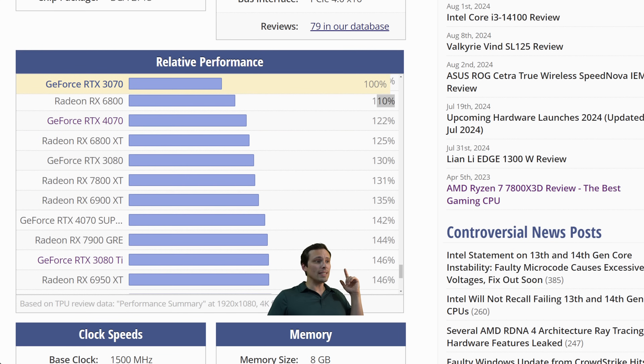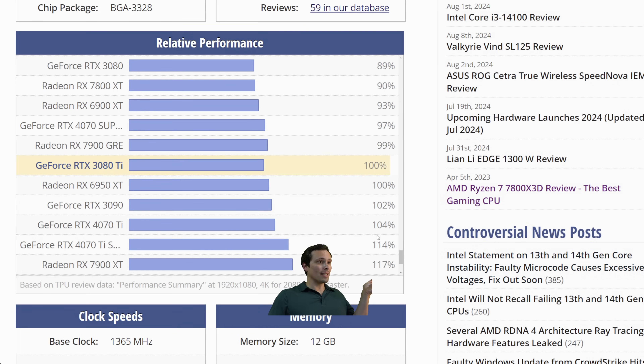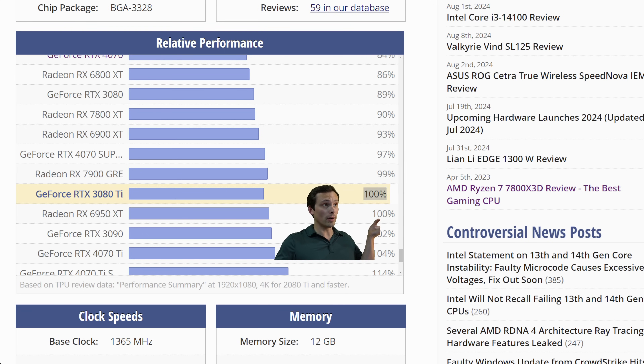Going from the RTX 3070 to the 3080 Ti is about a 46% performance jump, which covers the move from 1440p to 4K while keeping settings the same. Comparing the 3080 Ti with the RX 6900 XT on the relative performance chart, the 6900 XT comes in just a little bit behind the 3080 Ti — so again, a reasonable pairing in roughly the same performance ballpark.